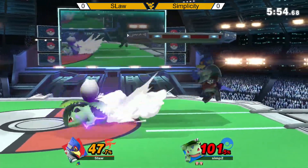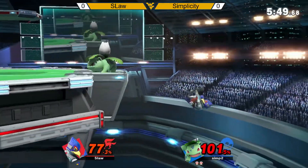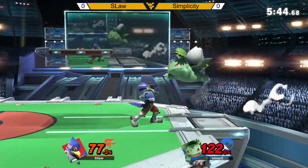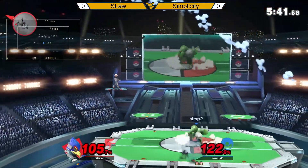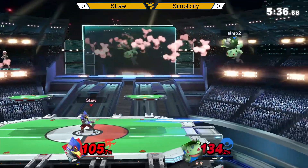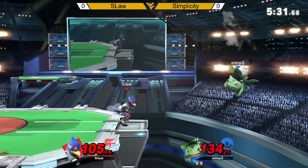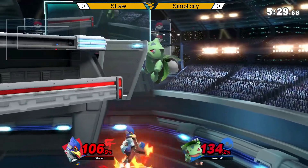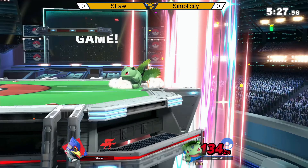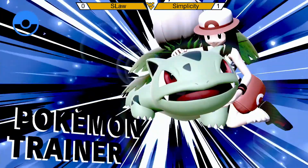Goes for the nair. Ivysaur. Side B. Tries to shake it off with a down B, excuse me. Is he going for the... Almost. Goes for the... Still makes it back. Goes for the down air — that's going to kill.